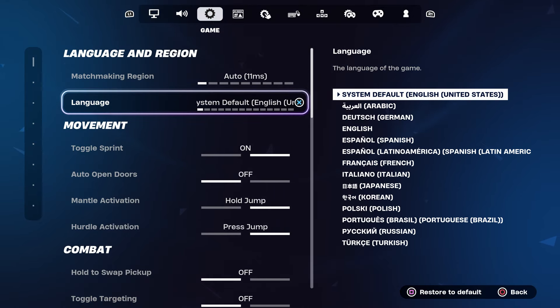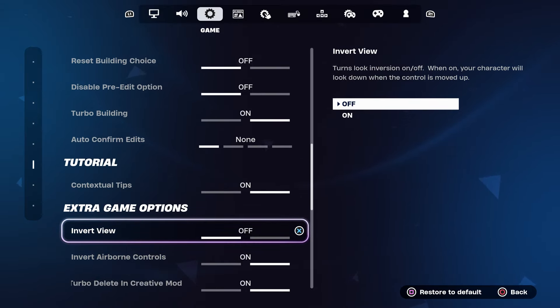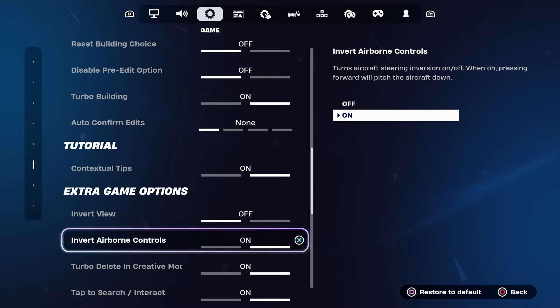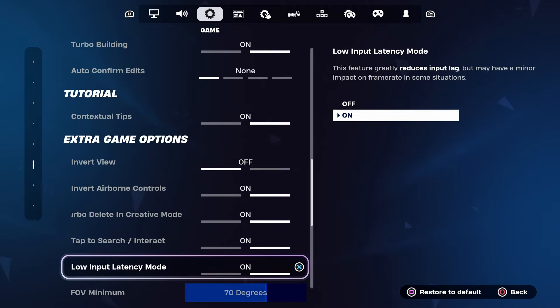Another thing I want you guys to do is come over here where you see Game, and scroll all the way down to Extra Game Options. Make sure to have it the same way I have it right here — Inverse View off, and make sure this one is on, and Creative on.